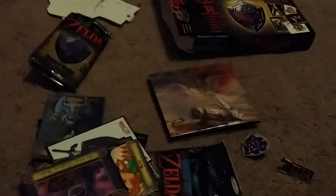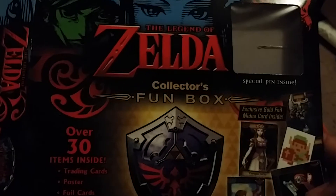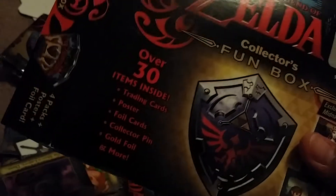What's up? WolfieSparks here, and we are going to unbox — well, I already opened it and dumped everything out — but this is the Zelda Collector's Fun Box. It's got supposedly over 30 things in it. The box that I ordered it in came with an extra pack of cards and an extra pen, which I opened in the last video.